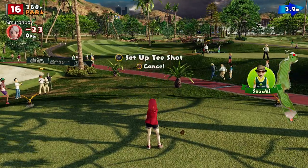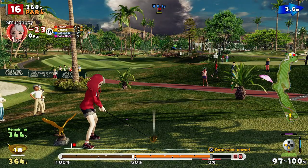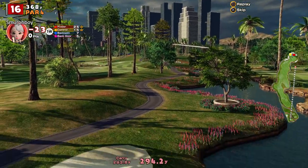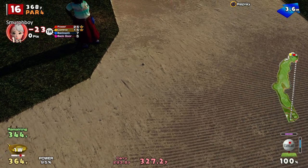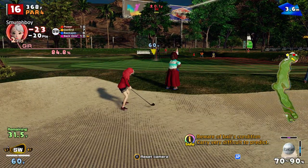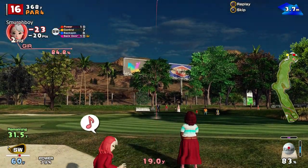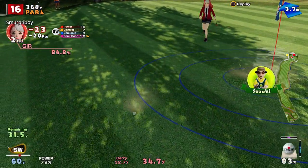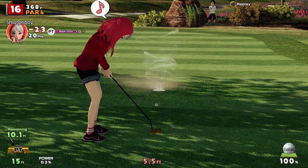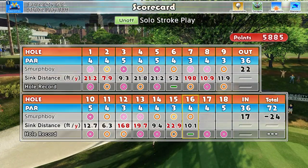Hole 16 is the par 4 with the water skip. Bit of wind — missed it. This could go anywhere now, I suspect it's wet. Got a bit of that skip though, that's interesting. So we've still got a chip. Got to give it a bit of a tonk to get it out — that's going to be too far for sure. Birdie putt even — viciously kicked right on me. So that's 24 under, and we'd only parred that previously.